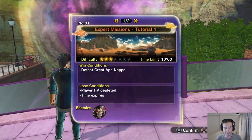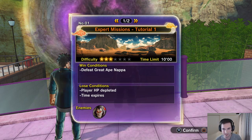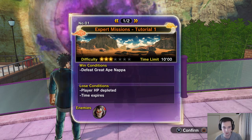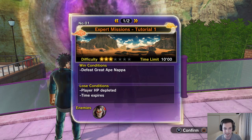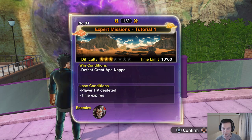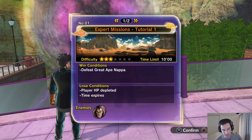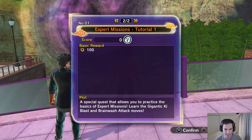What's going on guys, Talon back here and today we are going to take on this expert mission that I found randomly around the little hub city area here in Xenoverse 2. Looks like we got to take down Nappa in his great ape form but we have a time limit — looks like we get about 10 minutes. We just got to defeat him, losing conditions are player HP depleted and time expires, and our base is only 100 zenny.